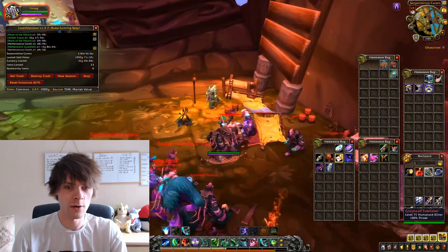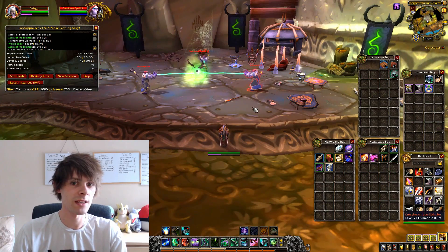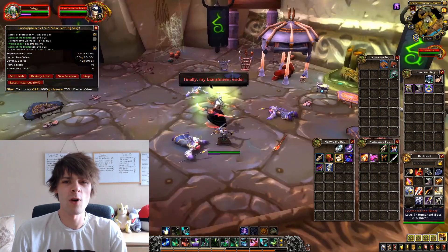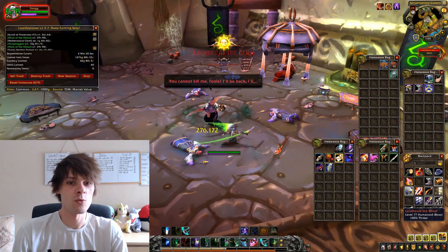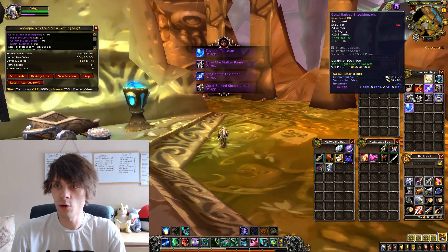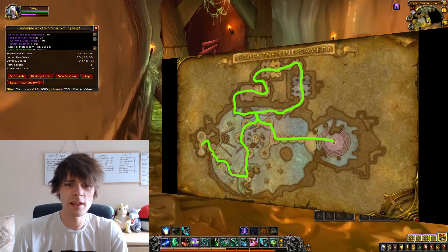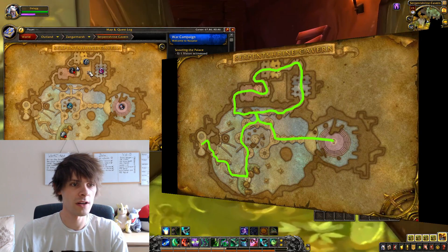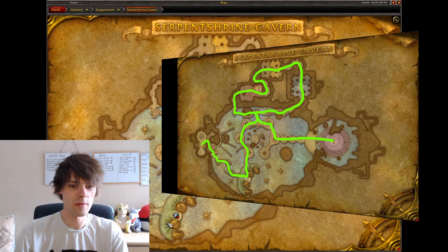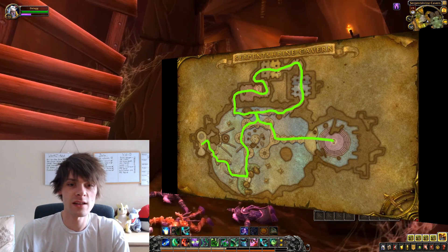I'm gathering up all these mobs before going up to the boss, burning them down as they come along. I'm picking up all the green items to disenchant as well, because even on my realm it's very much worth it. We've just killed an Illidari — even though I am an Illidari, so there's that lore right there. There are quite a lot of mobs in this farm, so the route is a bit unusual. Basically I come in, go up, do a loop around, and head straight to Vashj.